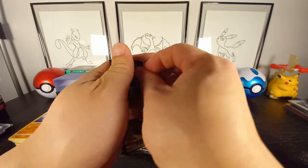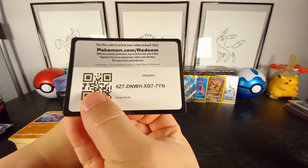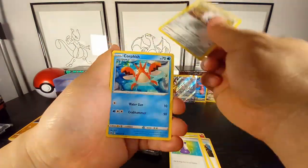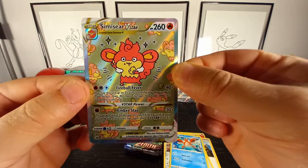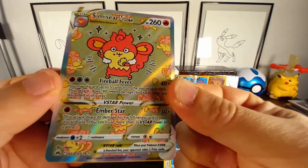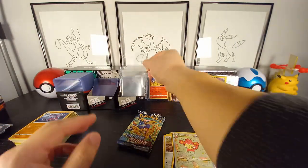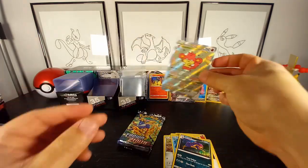Next pack — can we finish off with some gold please? Energy, Gloom, Ultra Ball, Oddish, Seel, Corsola, Aron — and we have another one I am missing: Simisear V Star! Let's go — one word: cute. Look at that, that is an adorable card. And in the back we have the Lapras — very nice, missing this one as well. Wow, we are crushing the collection here — so close to being done!